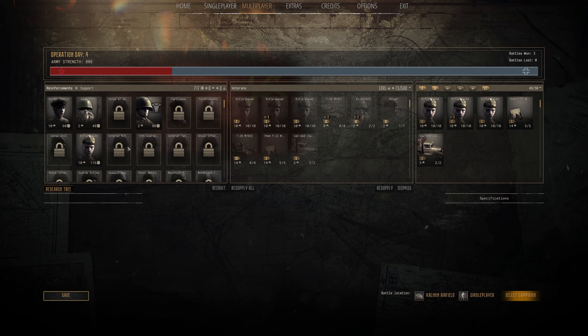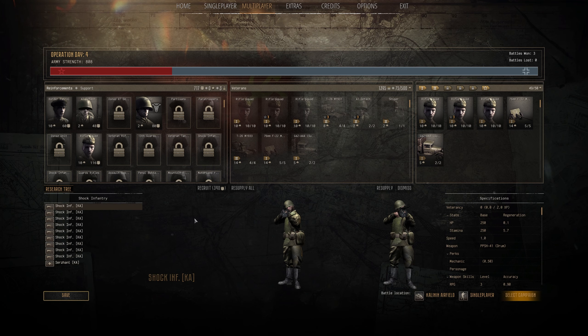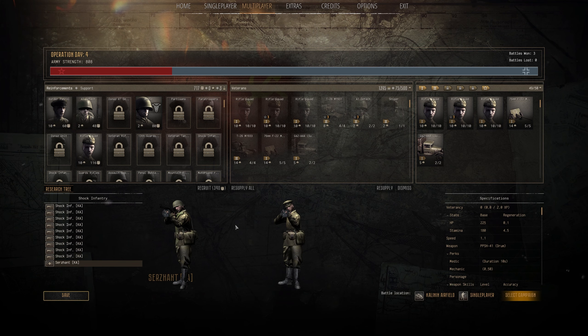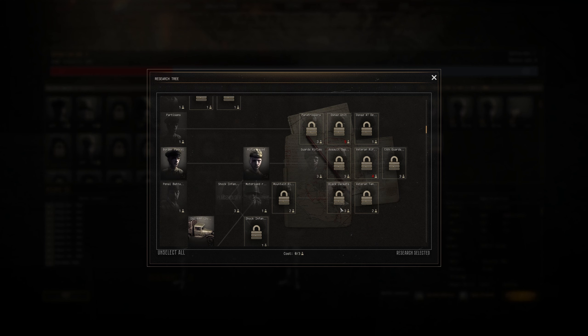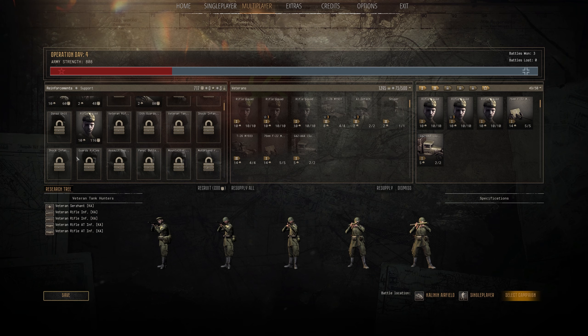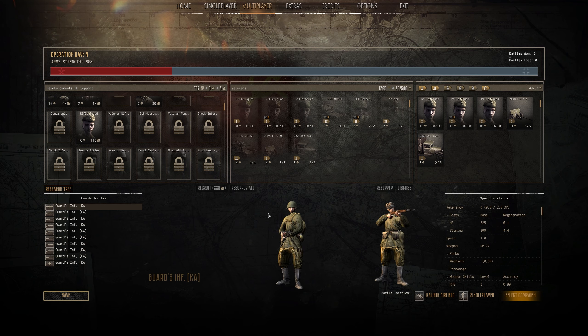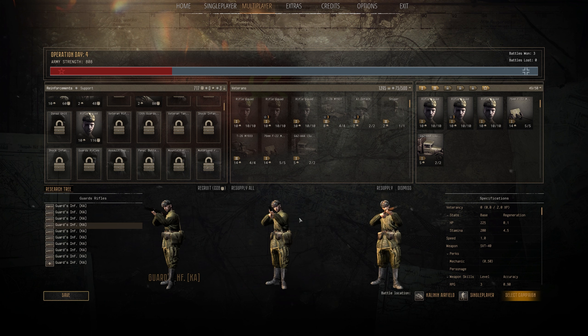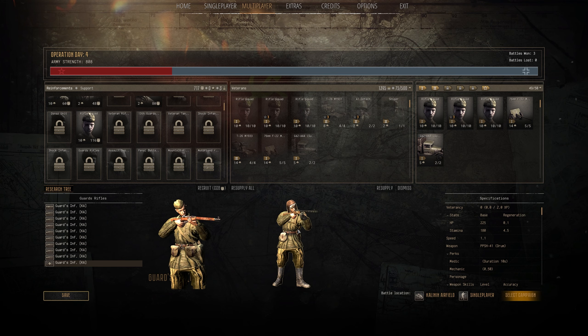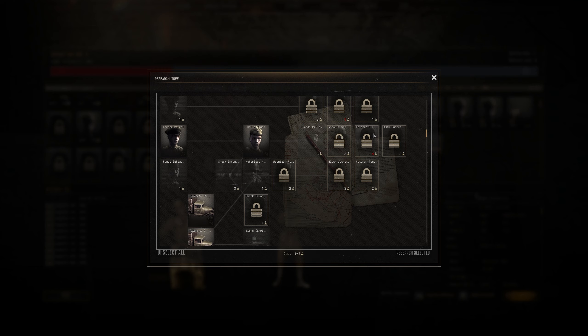Shock Infantry is just body armor stacked. That's pretty cool. And then what else do we have? We can get Guards Rifles. And then Veteran Tank Hunters, I think, is what that is. What do the Guards Rifles look like? Guards Rifle — Machine Gun, SVT, SVT, SVT, SVT, Mosin, Mosin, Mosin, Mosin, PPSH. With the drum, that's not bad. And then what do we get after that? We get Assault Sappers, Veteran Rifleman.